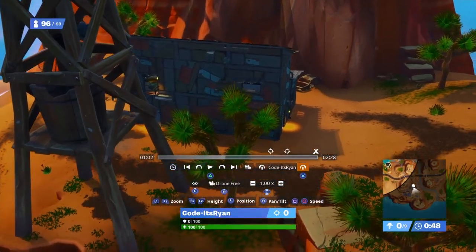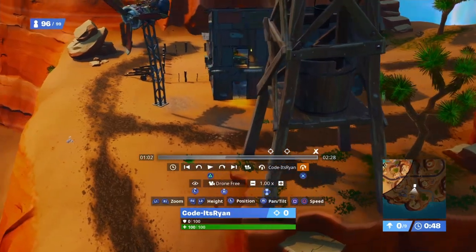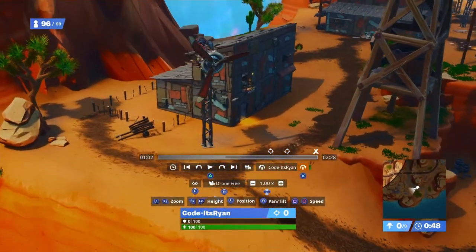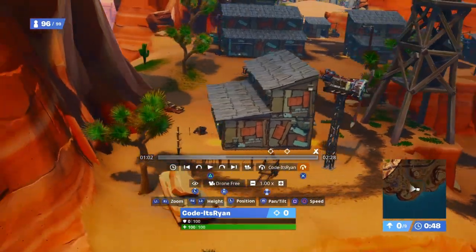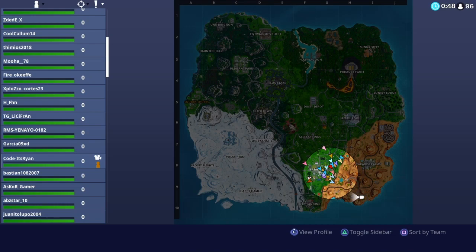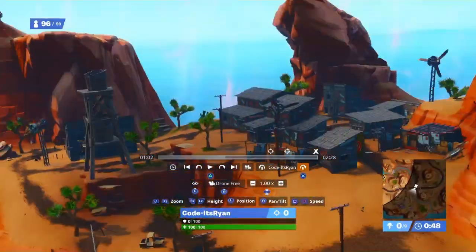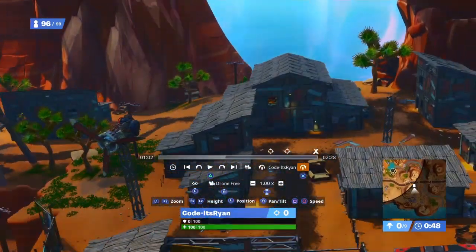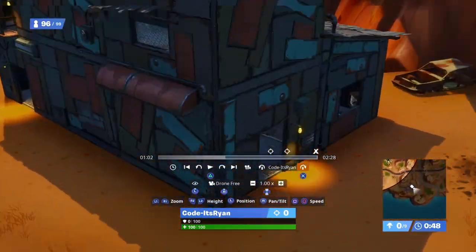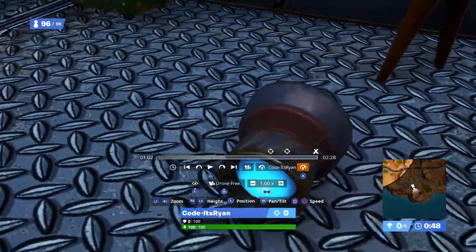Today we are back with another video, and in this one we're going to show you finding Claptrap's eye and returning it to him challenge. Basically what you need to do is on the map — it's where Westworld used to be — it's the very, very far house to the left, and when you actually go inside, here is Claptrap's eye right there.